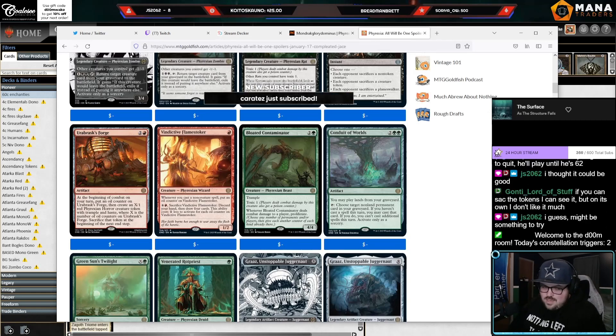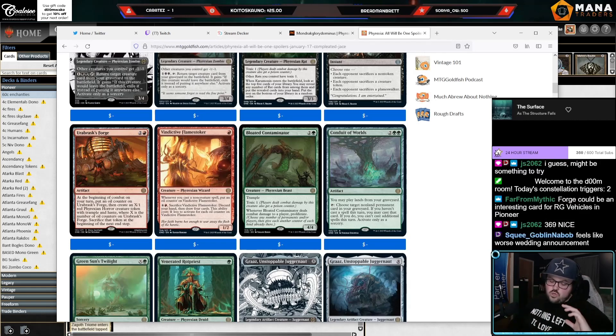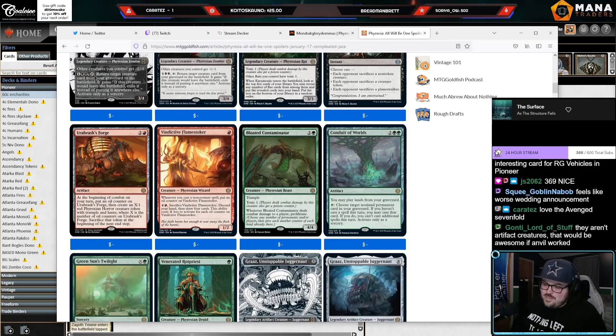If you can sacrifice the tokens it could be good — but the problem is you need a sacrifice outlet you can use the same turn you play it. You need something like Witch's Oven to get value out of the 1/1 the turn you play this card. You want to curve a sack outlet on turn one or two into this, so you get immediate value out of the 1/1 before you lose it at end step.